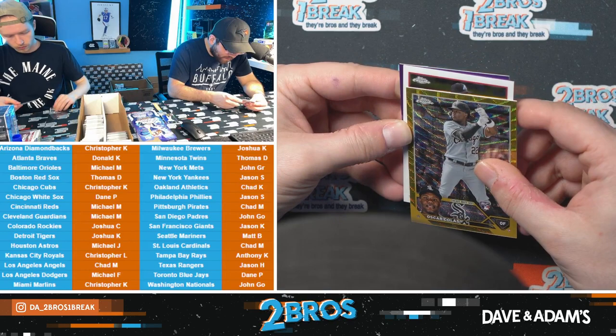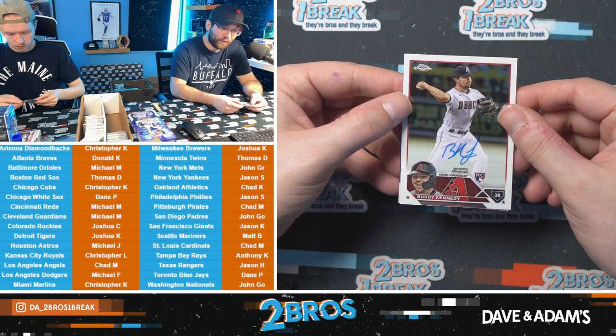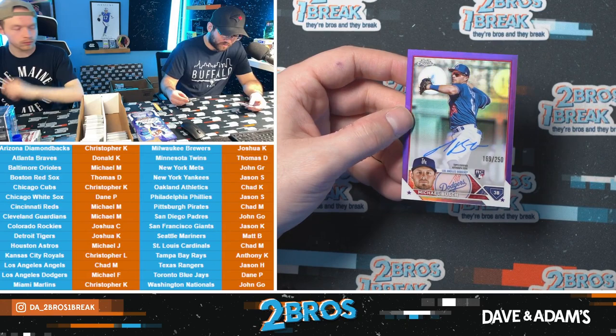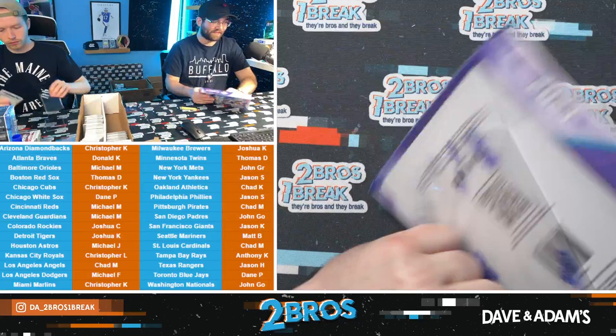Buddy Kennedy rookie auto for the D-Backs — D-Backs coming up huge early in this break. And our last card — we got a Dodger. Michael Bush rookie auto to 250 — nice Dodgers hit, Michael F with the Michael Bush, 169 out of 250. A couple nice autos to end that Breaker's Delight. Corbin Carroll to 25 — that Carroll is insane.